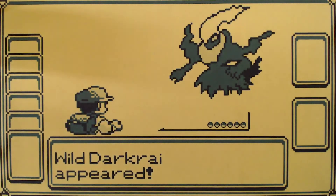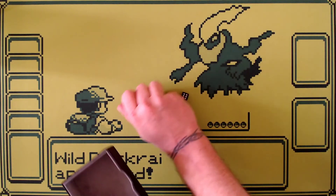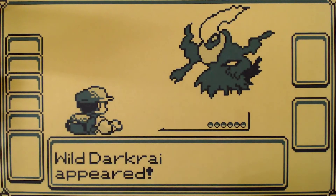When bringing dice, you want to make sure you bring a lot. Pokemon can have 300 or more HP, which means you could be using four, five, or even six dice to show how much damage is on a Pokemon. So you want to make sure you have enough for all of your Pokemon should they be damaged.